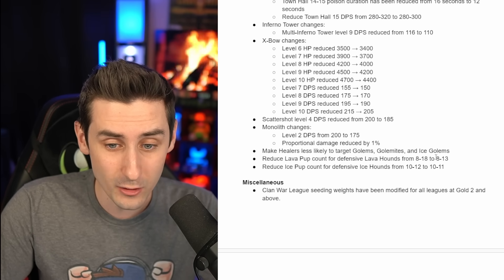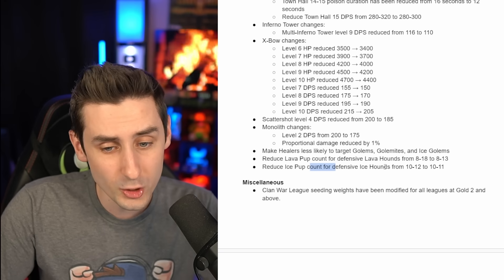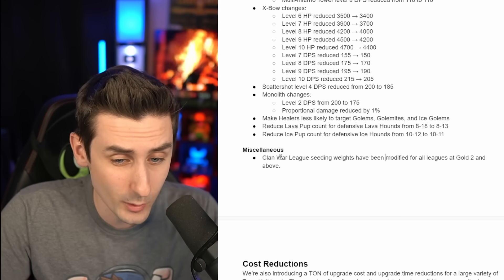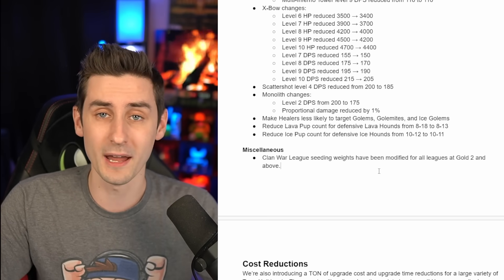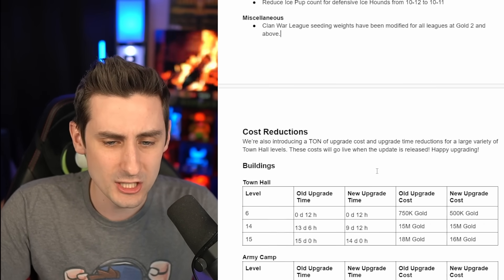The defensive Lava Hound has been reduced in number of pups, and the Ice Pup has also been reduced on the defensive side. Clan War League seating weights have been modified from Gold league and above, which should hopefully help with mismatches.